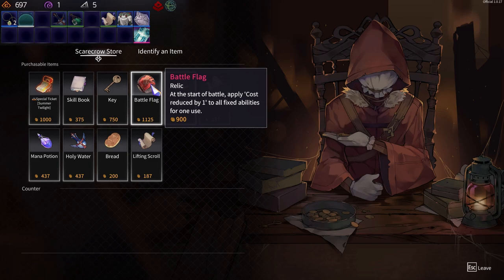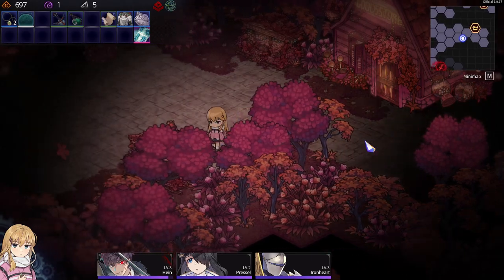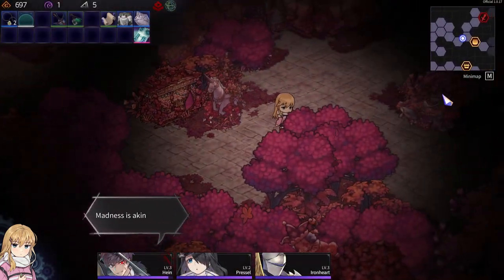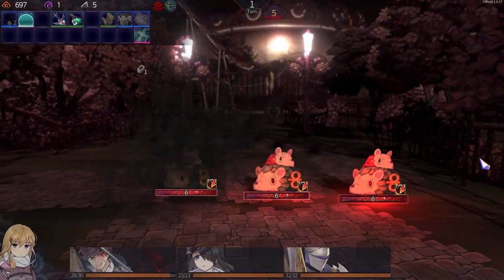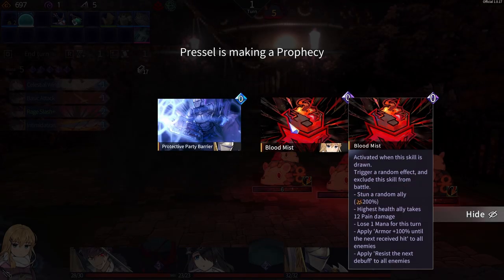Cost used by the one to all fix abilities for one use — as a Relic. Well, let's do a regular fight first, and then we'll try the Cursed one. Switch Hugs. Let's see what Blood Mist is. Activated when this skill is drawn — trigger a random effect and exclude this skill from battle. Stone a random ally.